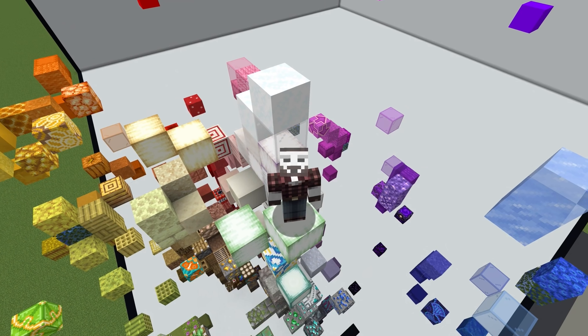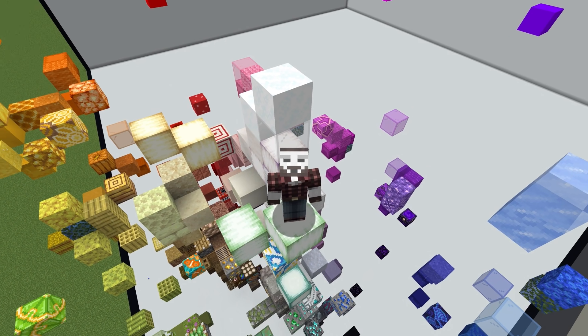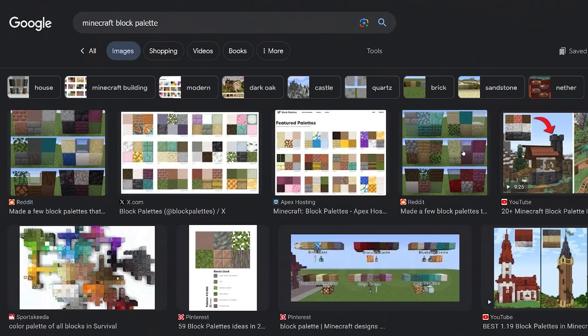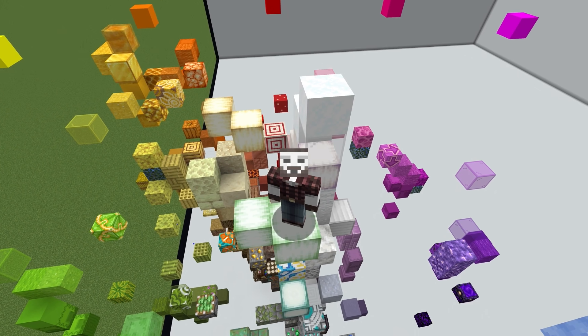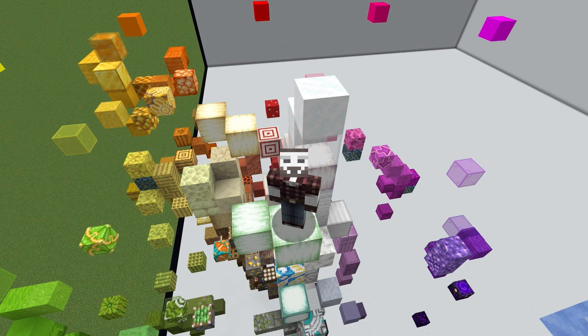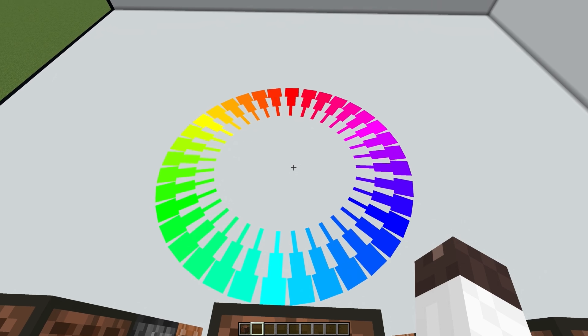Welcome back to another color theory video. I approach building in a rather mechanical way. I like to have rules that I can follow, or at least lean on when I'm having difficulty with the build. If you search Minecraft block palette, you'll get a ton of examples of blocks that work well together, or these laid out block arrangements, but few talk about why they work or how to make your own. I thought it would be fun to discuss some of these common color schemes and then see how some well-known builds from Hermitcraft Season 8 fit into them.